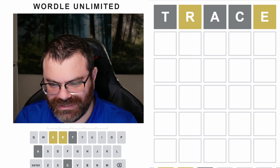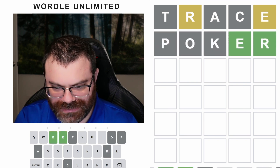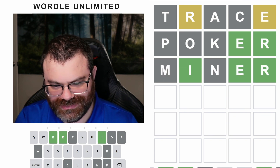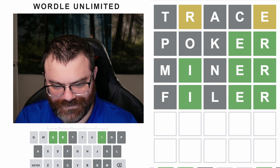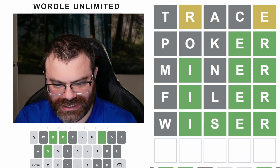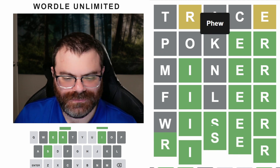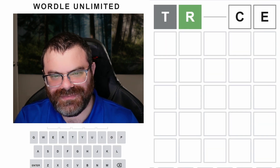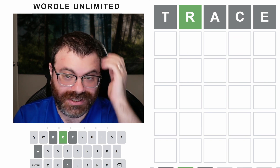We'll just go straight to an ER word — we'll do 'poker'. Minor. Don't tell me I'm going to just lose the IER trap again. This is why you don't lock right into the traps. I can do this — it's riser! Yes. Okay, I did not lose. Those ER traps — you walk right in. That's why trace is not a great start, especially in hard mode.